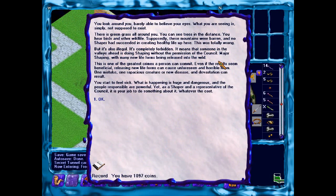Look around, barely able to believe your eyes — what you are seeing is simply not supposed to exist. There is green grass all around you. You can see trees in the distance and hear birds and other wildlife. Supposedly these mountains were barren and no Shaper had succeeded in creating healthy life up here. This was totally wrong. It's also illegal — completely forbidden. It means that someone in the valley's head is doing shaping without the permission of the council. Major shaping, with many new life forms being released into the wild. It's one of the greatest crimes a person can commit. Even if the results seem beneficial, releasing new forms can cause unforeseen and horrible harm. One mistake — one rapacious creature or new disease — and devastation can result. This happening is huge and dangerous and the people responsible are powerful. Yet, as a Shaper and representative of the council, it is your job to do something about it. Whatever the cost.